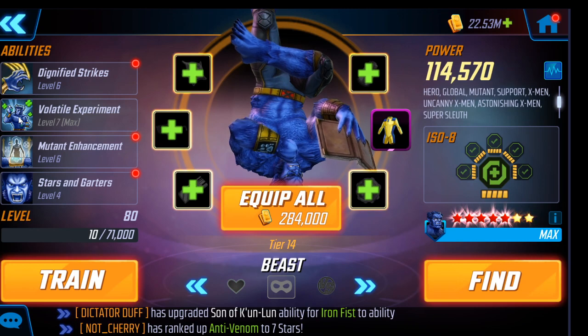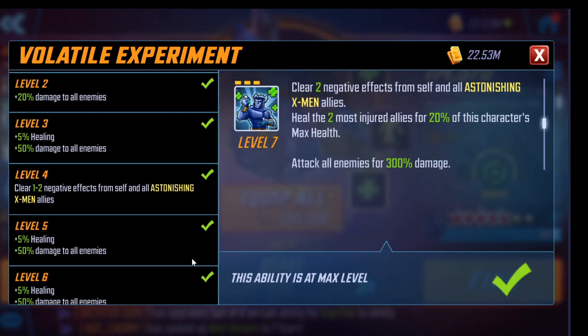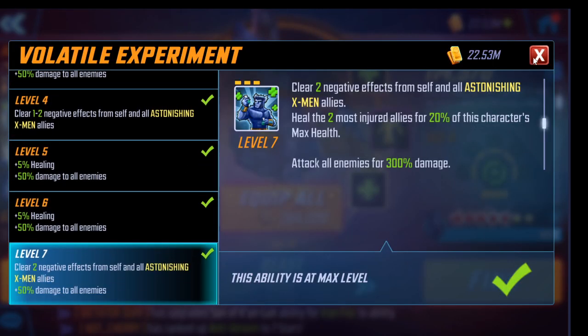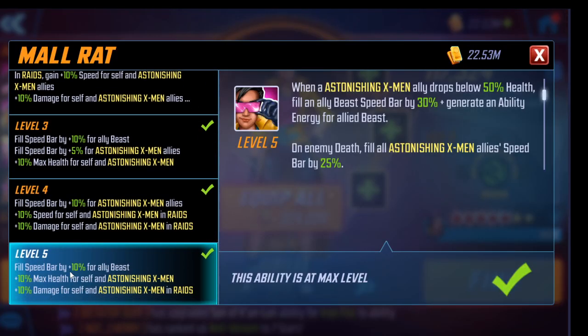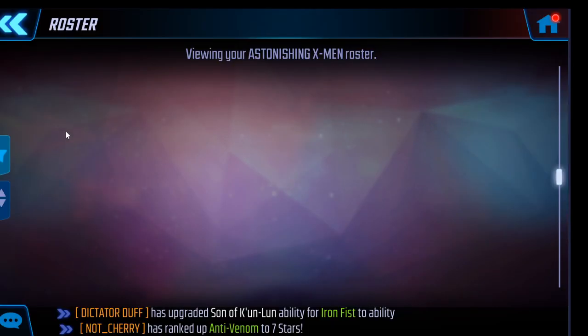You really want Beast Special because in many matchups, particularly in War but even in Raid, the difference between a wipe and a success — or winning and losing in War — is often: do you get those blinds off? Do you get that stun off from Jubilee or Bishop? Making sure you clear two negative effects instead of one or two is very helpful. And Jubilee's Passive is an absolute necessity — it's the most important one on the team. It gives that additional speed bar for Beast and health and damage to the whole team.